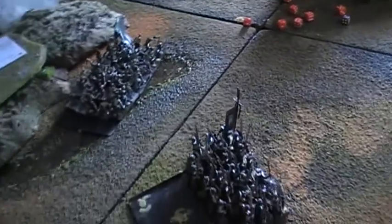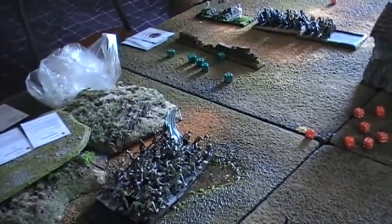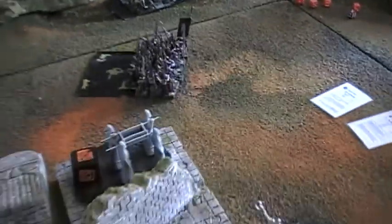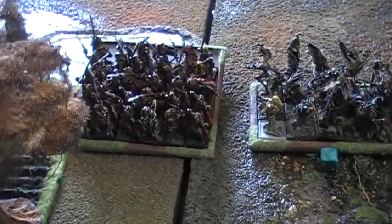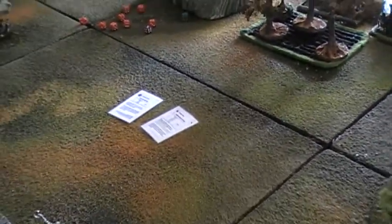We have now ended the cultists' game turn one. On the left flank, these brave cultists have marched straight forward, the more cowardly ones have backed up over here. In the magic phase, we got these spells off killing 10 of the spire elves, and that was it. Now over to the sylvan elves.